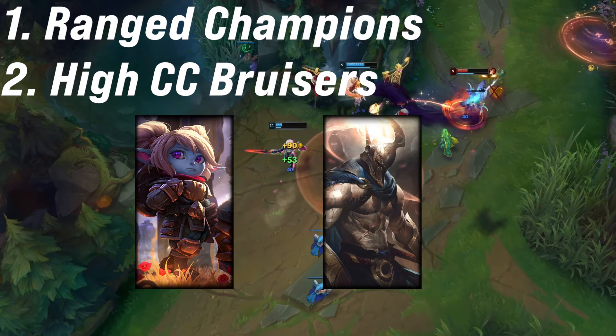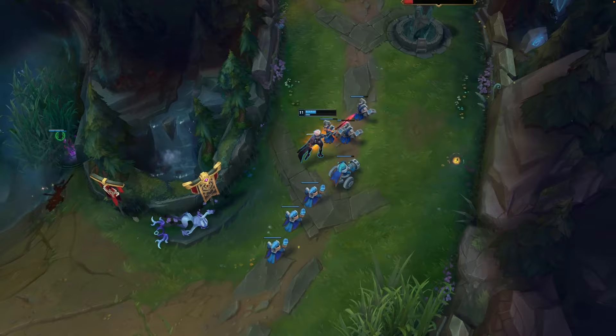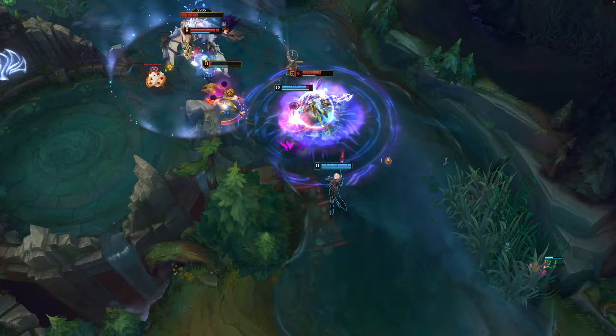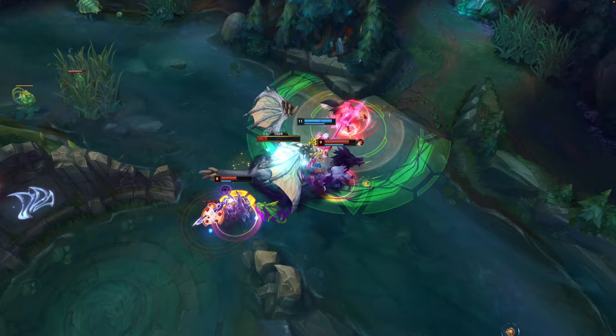The second category of champions she struggles against are high CC bruisers like Poppy and Pantheon. They have abilities that are hard to riposte, Pantheon's burst is no joke, and Poppy's anti-dash zone makes it a nightmare for ganks. Thankfully, they aren't really popular right now, so you might face them in 2 out of 100 games, but your wave management needs to be on point when you play into these champions.